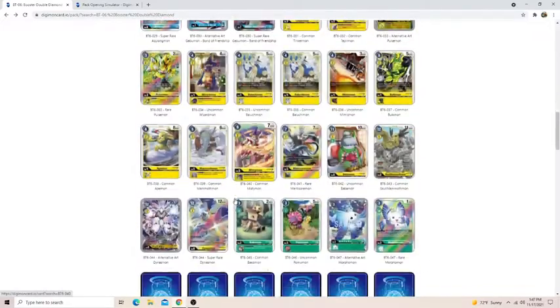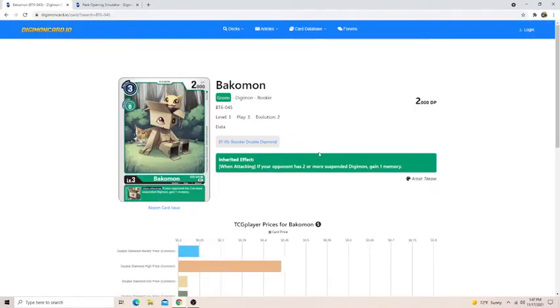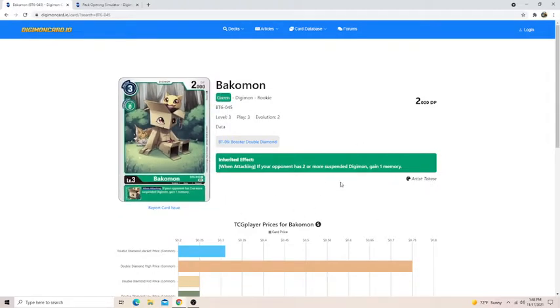Dynosmon is also going to be a huge threat, but as I said, not really a need to talk about super rares — you're obviously going to play them. Bakomon is another really good card: when attacking, if your opponent has two or more suspended Digimon, gain a memory. If your opponent has two or more suspended Digimon, you're probably in a really bad spot because your security failed you and they lived. But with this card and the inherited effect, it basically rewards you for winning back your board state — a very good rookie for a pre-release setting.